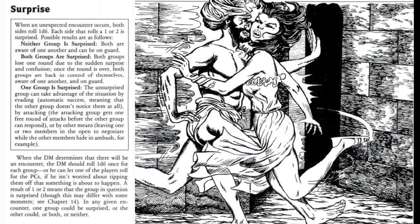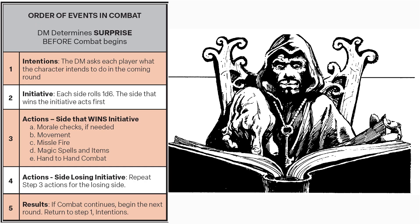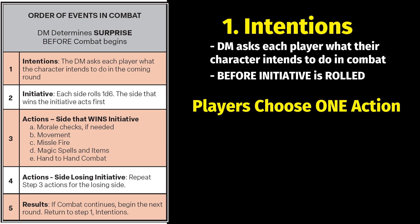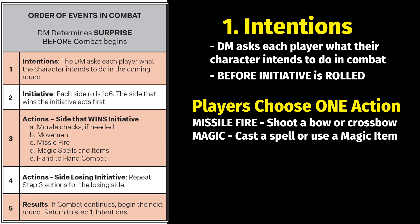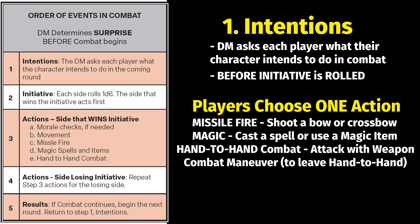Now that surprise is determined, let's jump into the order of events in combat. Step one is intentions. During the intentions phase the dungeon master asks each player what they intend to do in combat. There are four possible replies: throw or fire a weapon, cast a spell or use a magic item, participate in hand-to-hand combat, or — if already in hand-to-hand combat — perform a combat maneuver to get out. Importantly, targets are not selected at this time.